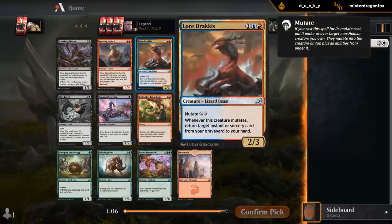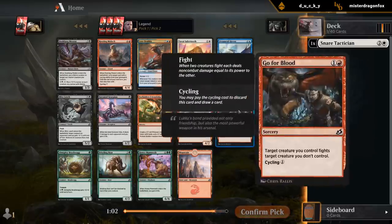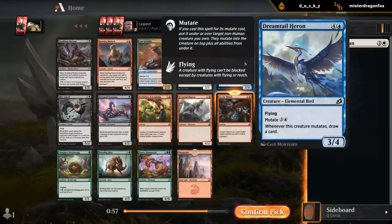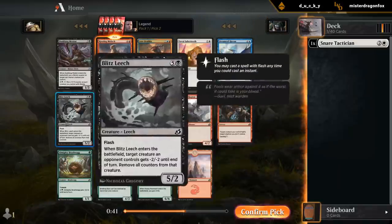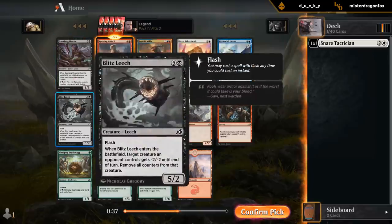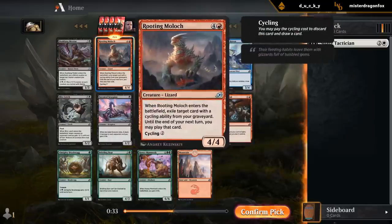Had we taken the Sprite, Dracus would have been pretty good. We've got Gopher Blood as a one-mana cycler that's also removal. Dreamtail Heron could be okay too. There's a Moloch, which I guess still goes in a cycling deck. So we can maybe wield the Gopher Bloods. Some okay black cards, the Mentor, and a Leech. Yeah, let's try the Moloch.